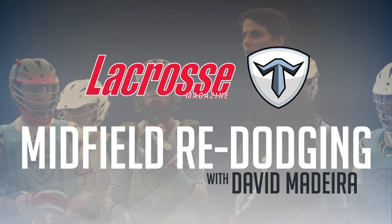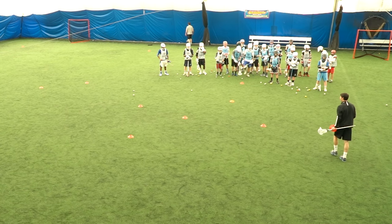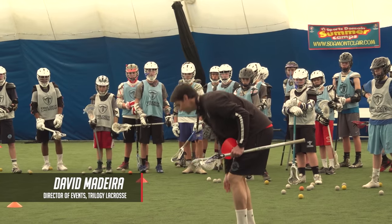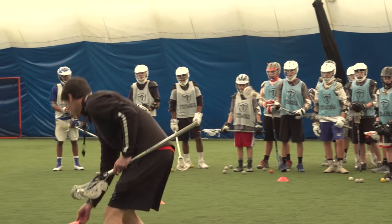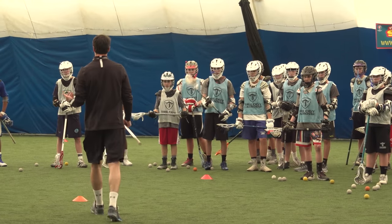What this is simulating is if we get into a situation where maybe we don't beat him on the split, we're going to want to take a couple of drop steps back, act like we're giving up on our dodge, and then re-attack down the alley. By doing this, we're giving ourselves cushion during our dodge, and we're forcing our defender to take a second approach angle at us during our dodge.